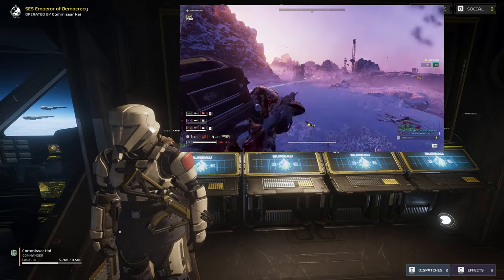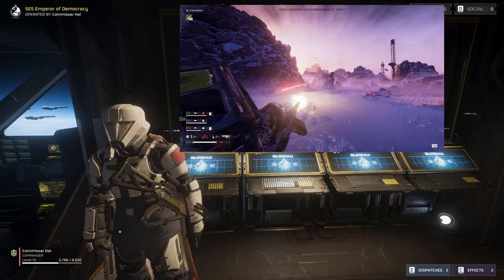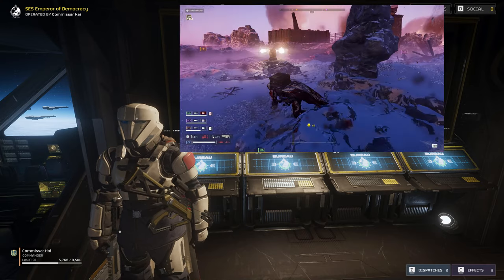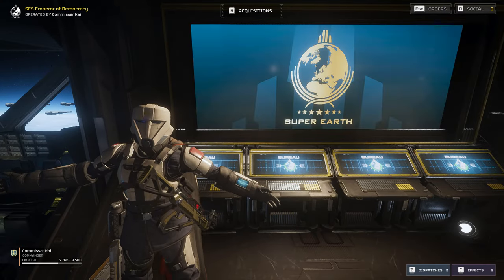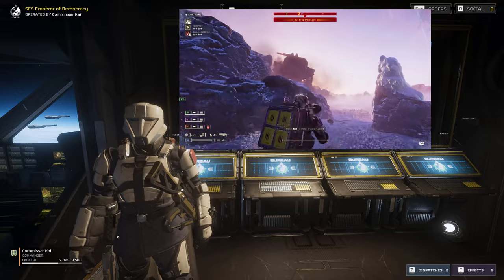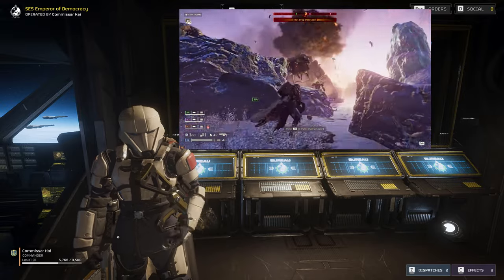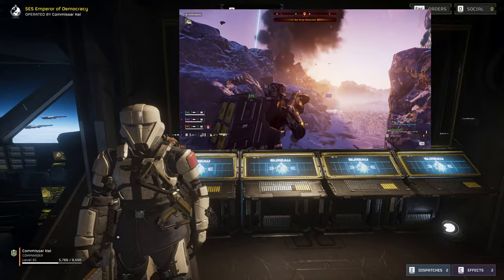Diving in with random teammates can be a challenge, but when you take up the mantle of Overwatch, you can clear the way for any team to make it back to Pelican 1. Welcome to the SES Emperor of Democracy. My name is Commissar Kai, and today I'm going to show y'all how to make the most out of the HMG and Exploding Crossbow through supporting my random squadmates to take on Helldive missions.